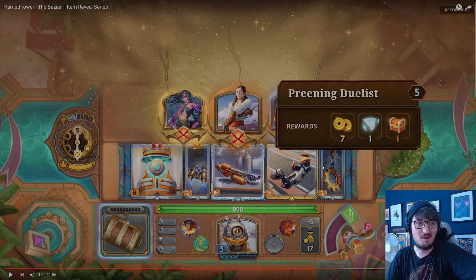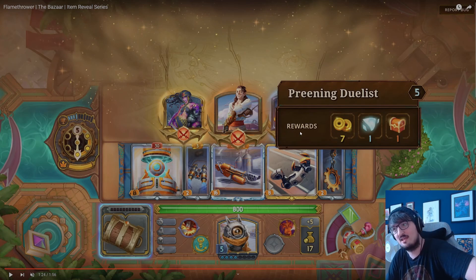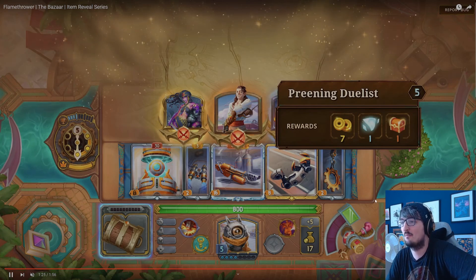Then we've got the Premium Duelist — I need to go back and record their voice line because it was hilarious. The premium duelist will give us seven gold, one maybe XP, and then one of their items. He's level five and we're level five. I wonder if they have different levels — like one at level four and another at level six — and how they work that out.